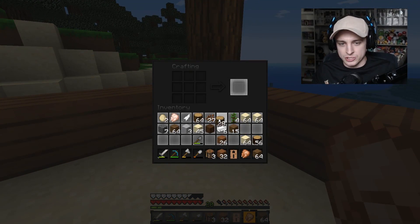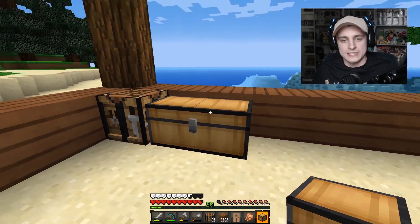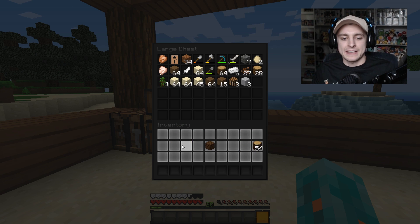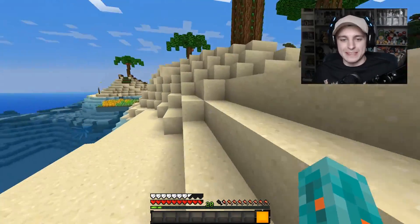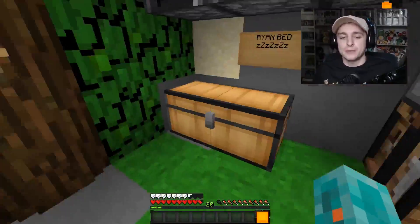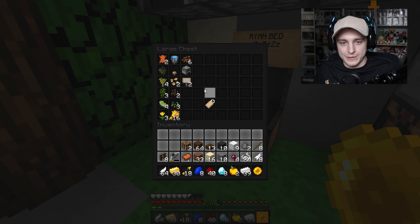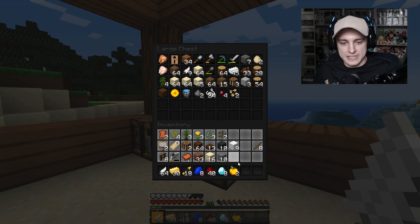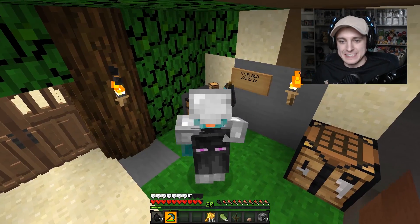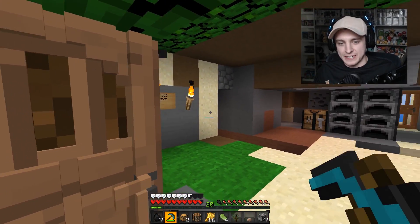One thing I definitely want to do before ending today's video is make sure we get a couple of chests. I want to move everything from the main house over to this house. Let's get a couple of chests placed and put all the stuff from my inventory in them — I'll organize it all off camera. I'm super picky when it comes to chest organization, and I'm definitely going to have a room that is 100% dedicated to that. It's so sad — it's like I've officially moved out! Look at the sign I made — it's like I'm moving off to college. Goodbye, my sweet home.